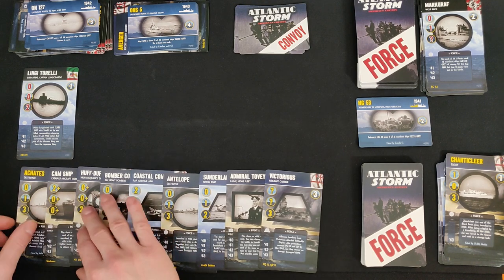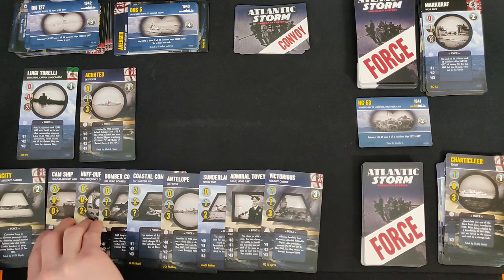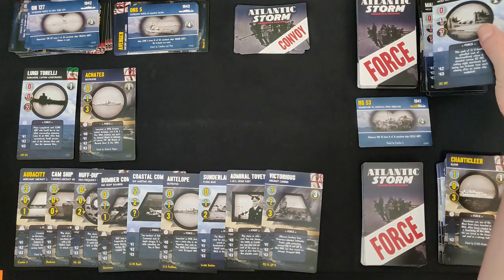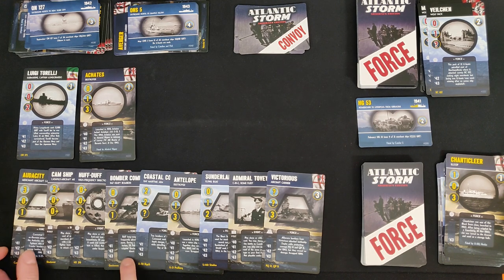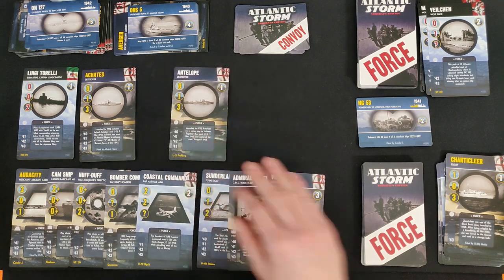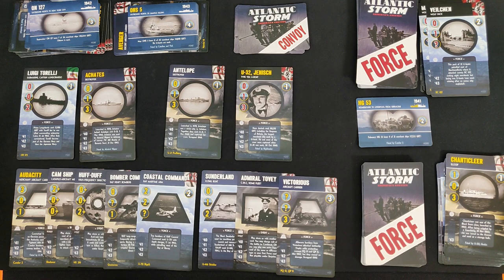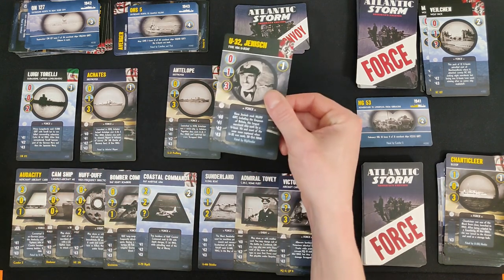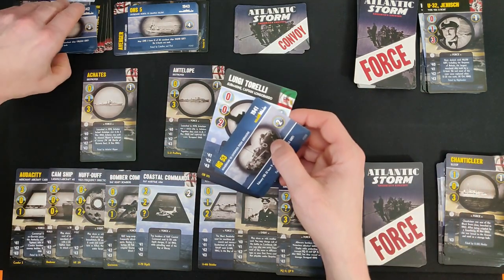I play the Antelope to be sure to win — a wise decision because otherwise the Axis would have had 5 and I would have had only 4. The Axis don't play their last card since they'd still lose and don't want to give me free VP. I do get the VP from capturing enemy cards — 1 VP anyway, better than nothing. I discard my used cards and draw back up to 9.